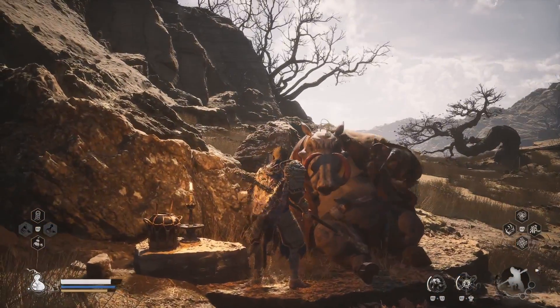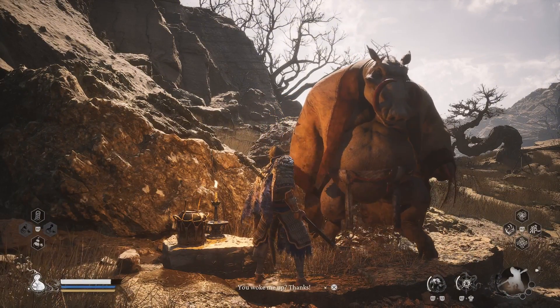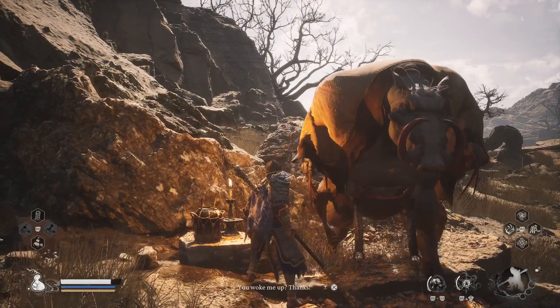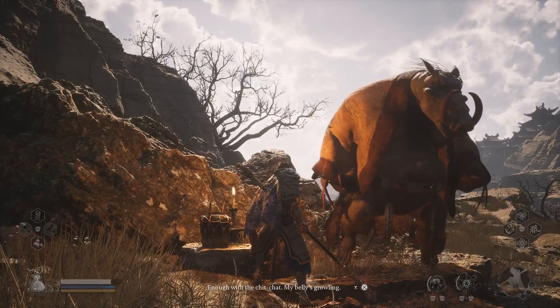He's sleeping there. To wake him up, you need to deliver him the Sobering Stone that you just bought from the last quest. He will ask you to find some food in Crouching Tiger Temple, where you defeated the Tiger Vanguard.